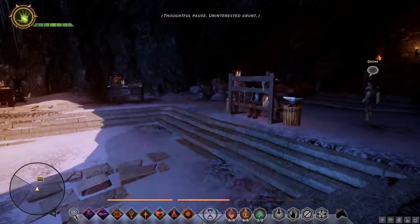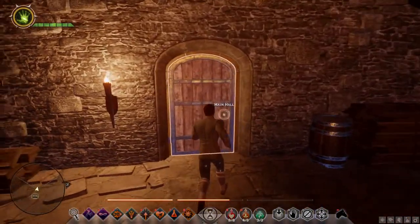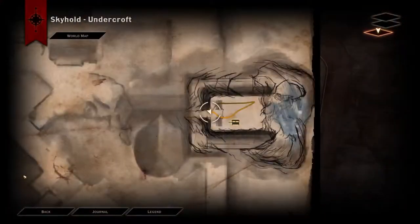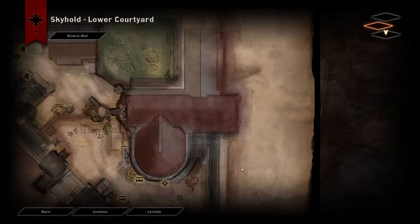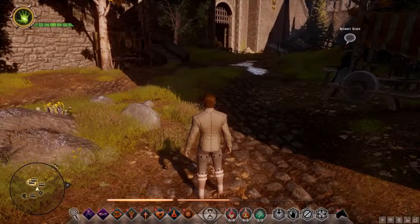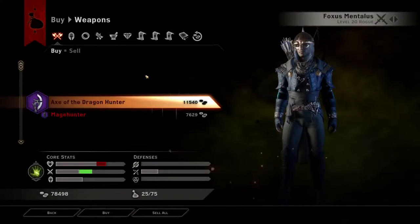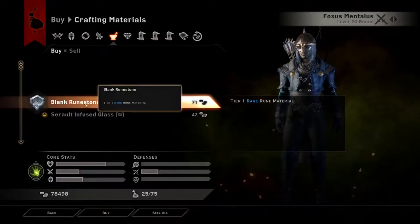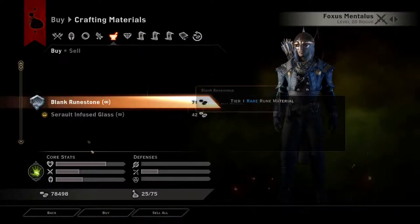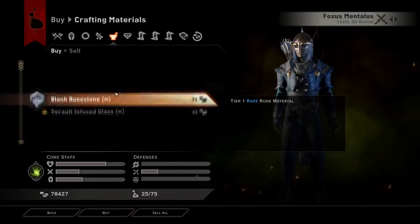So let's go buy a Blank Rune Stone before I forget about it. Actually, I don't need to go through there. I need to come out here and then I can do a Fast Travel here, and then we'll go to this little merchant right here. All right, Bonnie Sims. I know she sells Blank Rune Stones, and they're pretty cheap too. So let's buy a Blank Rune Stone. That is the only crafting material she sells.